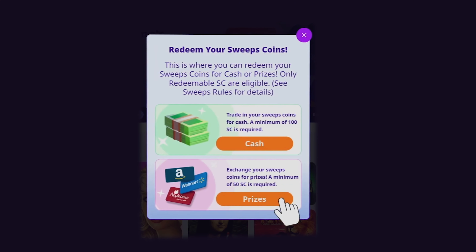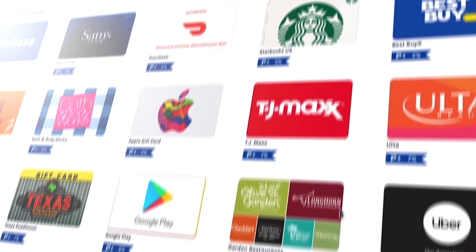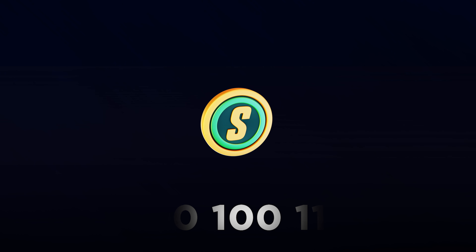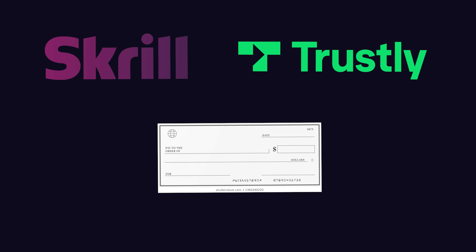If you want to redeem your Sweep Coins for gift cards, you need to have at least 50 Sweep Coins. You will then be able to make an exchange for gift cards from retailers such as Walmart, Amazon, Target, Airbnb and many more. As for cash prizes, you need at least 100 Sweep Coins to make a redemption to your Skrill or Trustly account, or else get a check sent to you. I would choose Skrill because its processing time is instant, unlike the check that takes days.